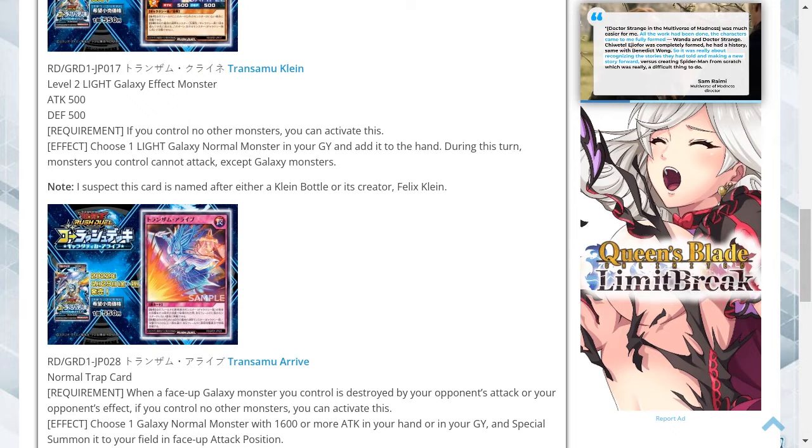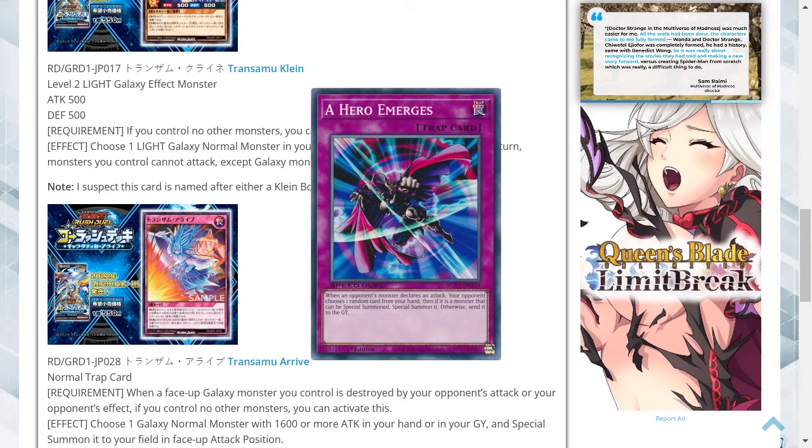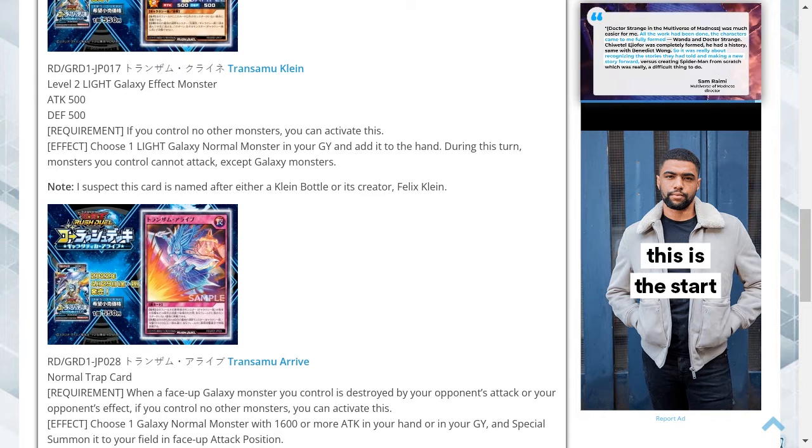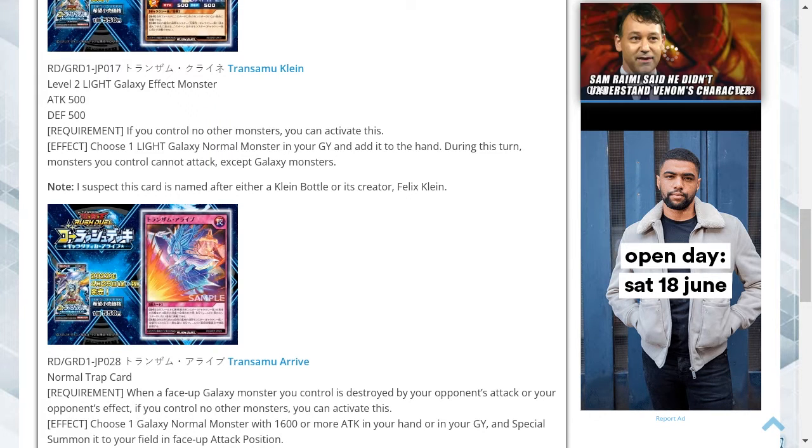This requirement is quite strict, in that you can only basically have one galaxy monster face-up on the field, otherwise you can't trigger the effect when it gets destroyed. It's a bit like Hero Emerges in that it can only respond in a certain way. It does give you the opportunity to bring out a high level monster — the highest galaxy monster I think has 2500 attack and defense — and it gets summoned in face-up attack position, but my concern is it's very restrictive to what you can do.